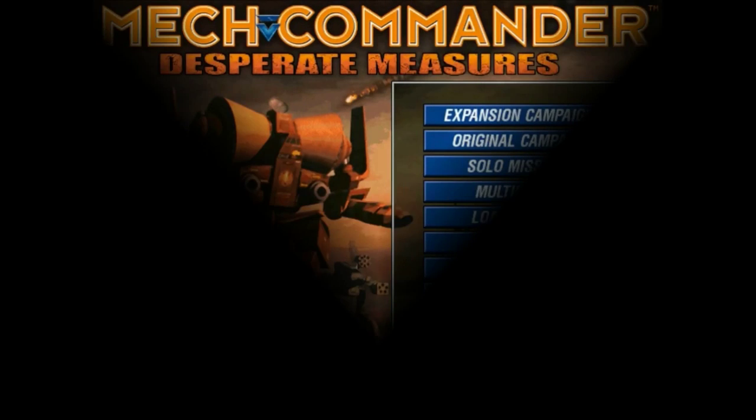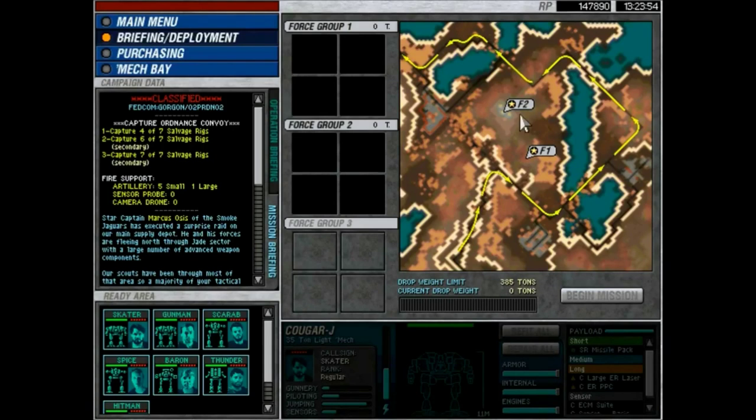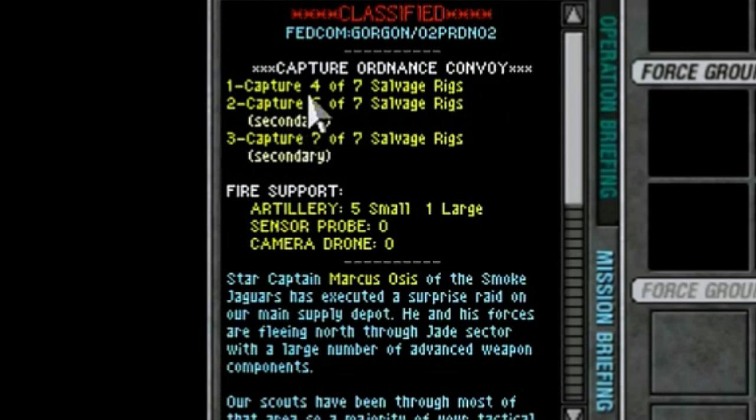Mech Commander 5 - Operation Gorgon, Mission 2: Capture Ordinance Convoy. That's 'ordinance,' not 'ordinance' - this isn't SimCity 2000. Objective one: capture four of seven salvage rigs. Objective two: capture six of seven salvage rigs.